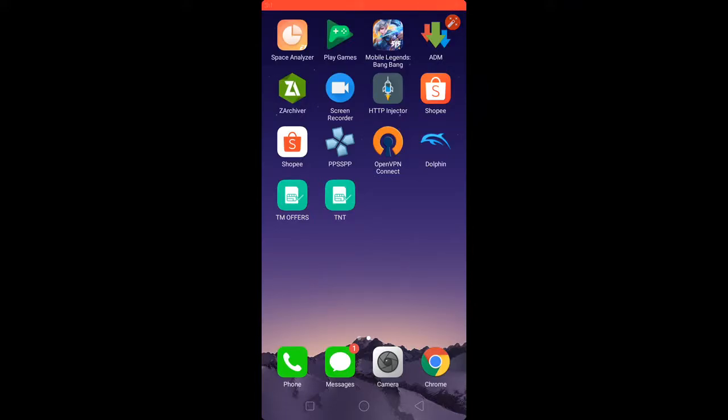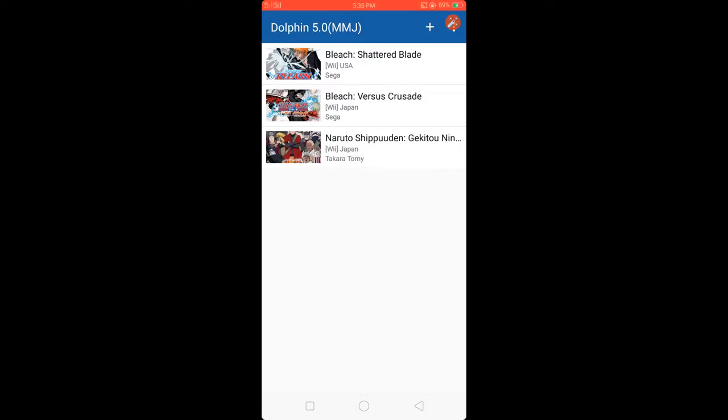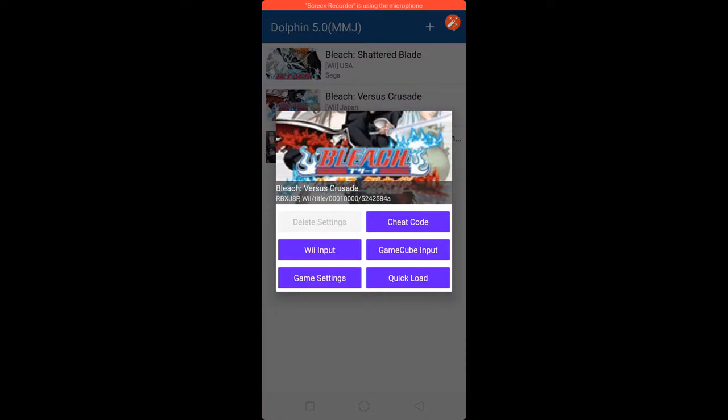Hi guys, today I'm going to show you how to play Blitz versus Crusade on Dolphin Emulator app. First, open your Dolphin Emulator app, click the Blitz versus Crusade ISO, then click Game Settings.